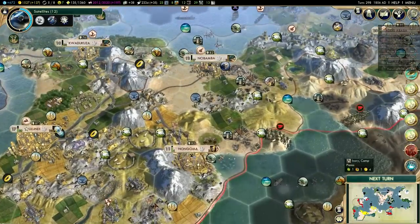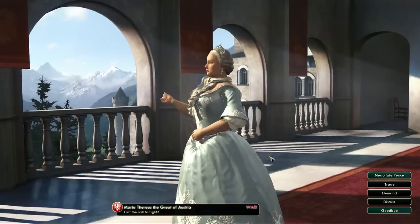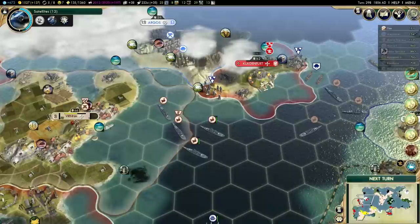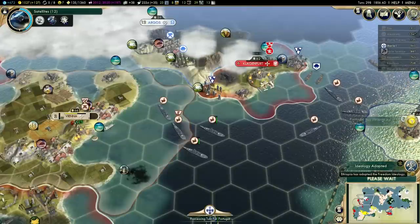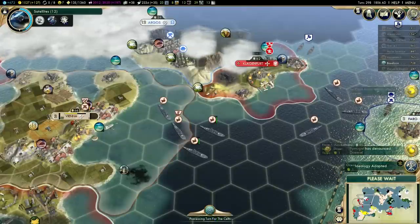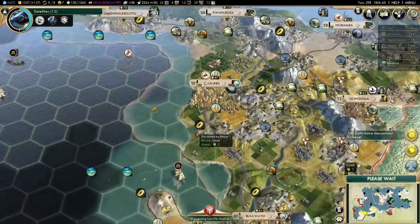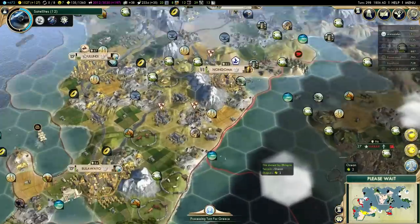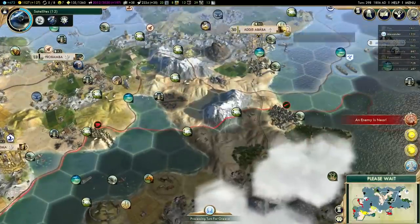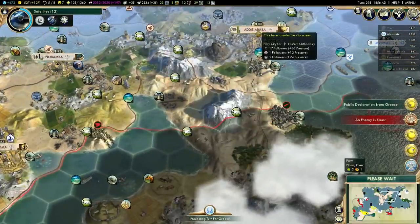My tourism is actually looking pretty damn good now, mostly because of all the great works that I stole from Boudicca. She's not willing to talk — that's a little bit annoying. Ethiopia adopted freedom, so I might lose some happiness now — I think they had some influence over me. But it's fine. I'm about to finish Prora, so that will give me some extra happiness — quite a lot of extra happiness, in fact.